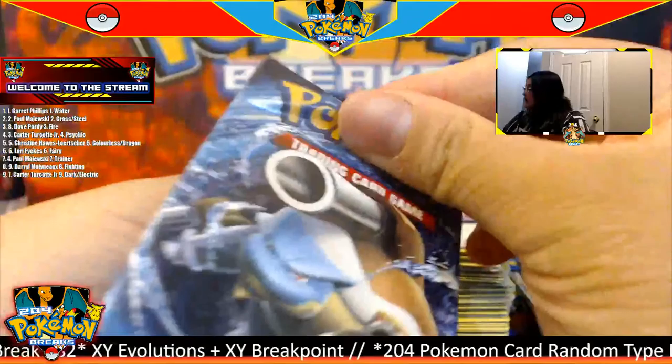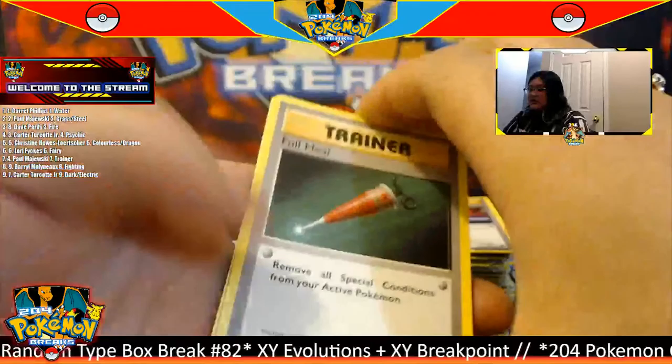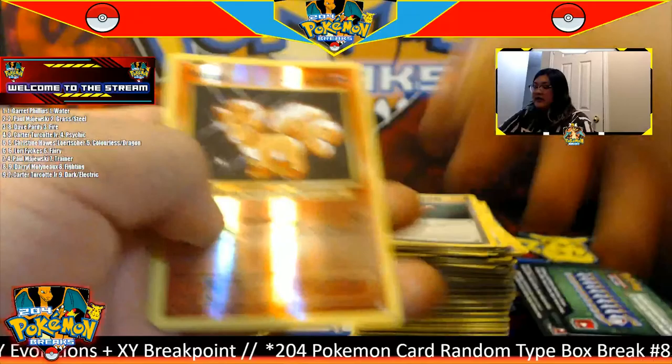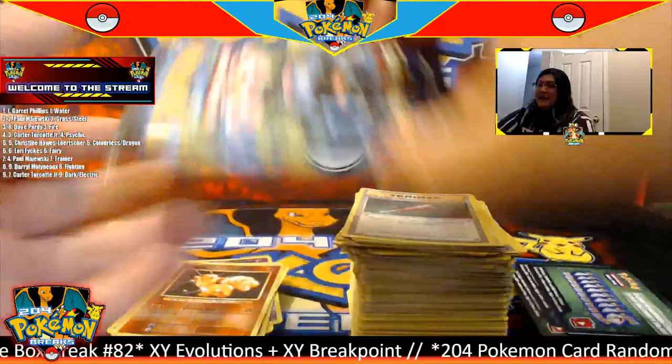Blastoise pack — code to the side, three to the front. A Switch Trainer to start. For this pack we have a reverse Blastoise Spirit Link going to the trainer type. And for the rare we have a Starmie going to the water type. Not too bad, not too bad. Two more packs to go — let's finish off with a bang!